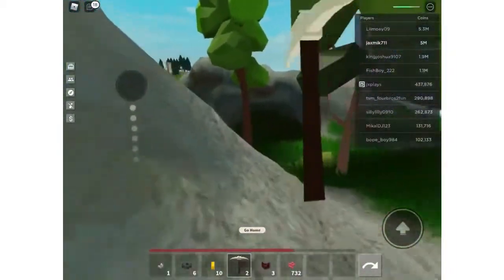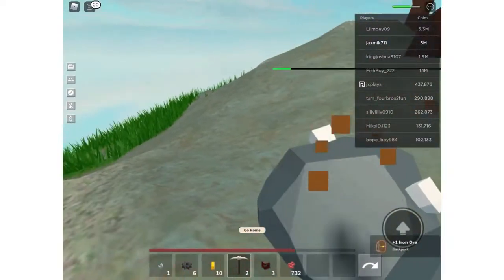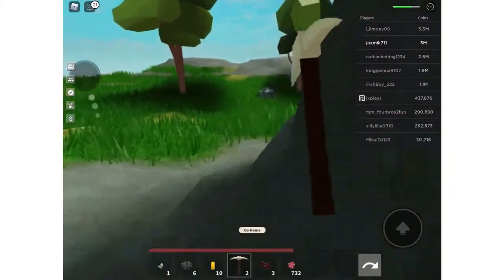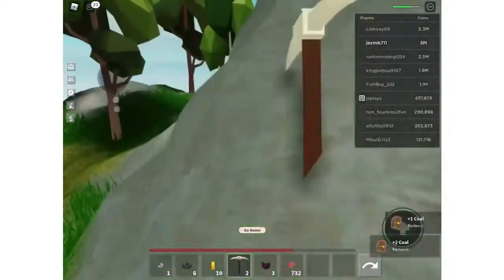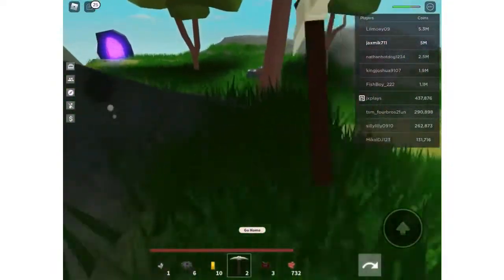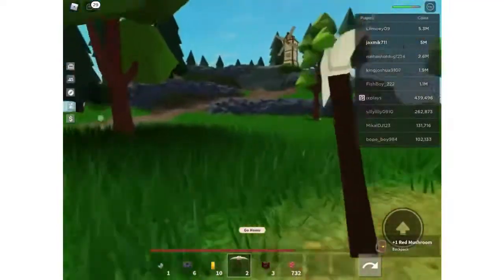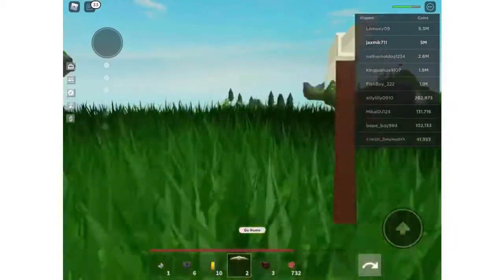There's no gold ore here. Let me see if I can find it. Let's go to Wizard Island and see if we have some there. No gold there either. Gold ore is usually easy to get, but for some reason right now it's not.